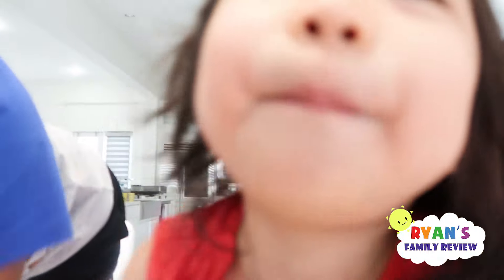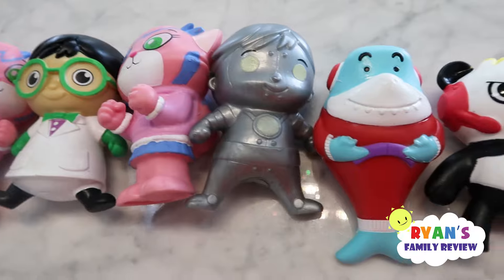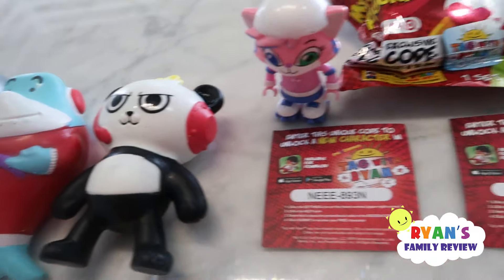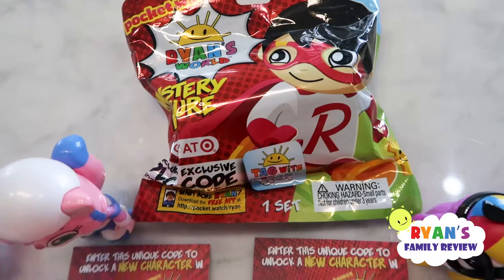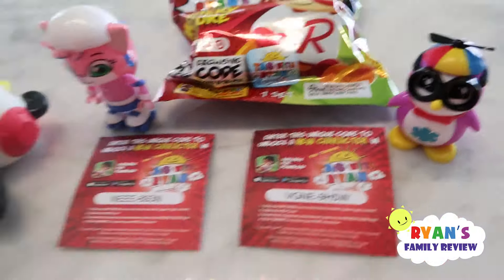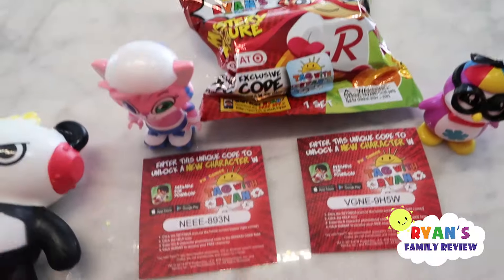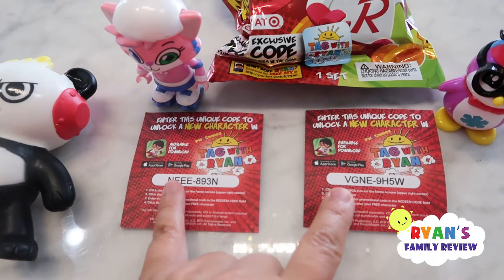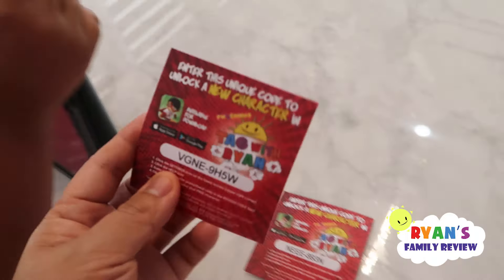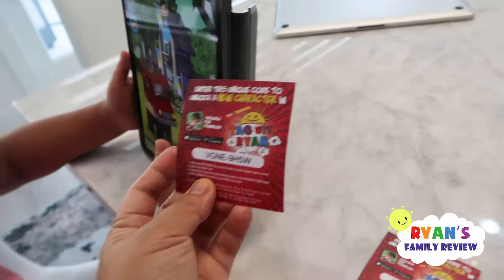This is what we collected so far - we didn't get everything on the package, so we have to probably try to collect them all by getting more. This is the Tag with Ryan mystery figure - we got Alphalexa and Peck, and each one in the package comes with a promo code to unlock characters in Tag with Ryan. Here's the code from the mystery figure, we're gonna put it in.